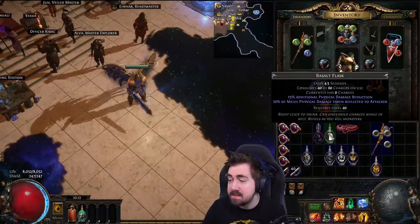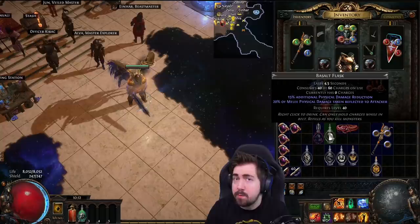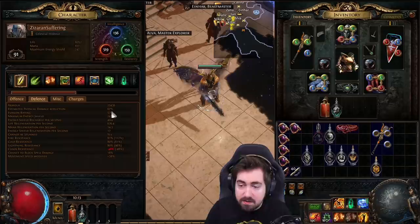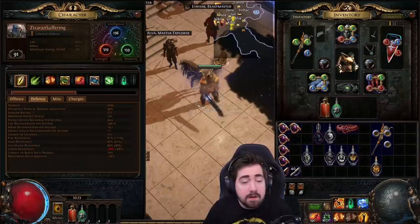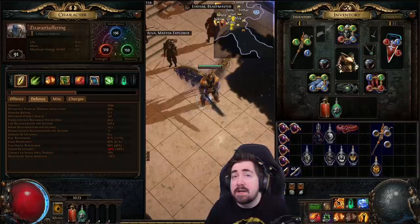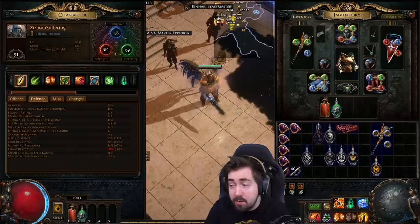However, the basalt flask is really, really good for, for example, physical degens. It's good for boss slams — like if Vol or Vol Oversoul is slamming you, you might die anyway, but a basalt flask is what would help make you survive that, along with endurance charges because they are percentage physical damage reduction. This stat showing 67% physical reduction isn't true — that doesn't matter at all. There's a hidden mechanic where armor only mitigates at most 10% of the armor rating as reduction, so 25,000 armor will never mitigate more than 2,500 damage.